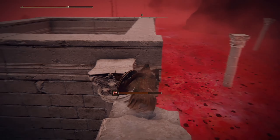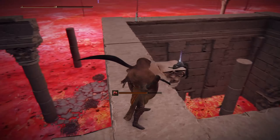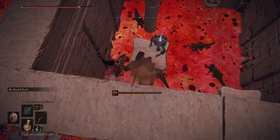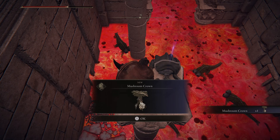Go up the pillar here, then once you're up, go inside and jump onto this pillar, then over to the next pillar. Once you're there, you can jump onto the pillar inside the room — this is the room I was showing you — and on the corpse you'll find the Mushroom Crown.